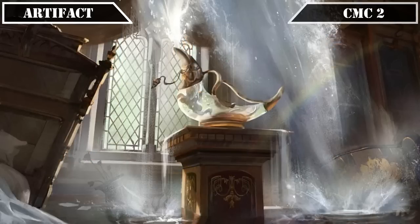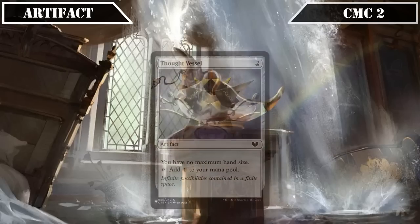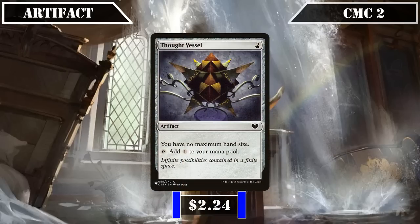We close out the CMC 2 slot with yet another mana rock, Thought Vessel, which taps for a colorless and removes our maximum hand size — giving us another solid source of ramp, this time with the upside of also increasing the maximum life gain the Archmandrite can generate us per turn with her passive life gain, potentially increasing our tribe's damage output and life totals considerably.